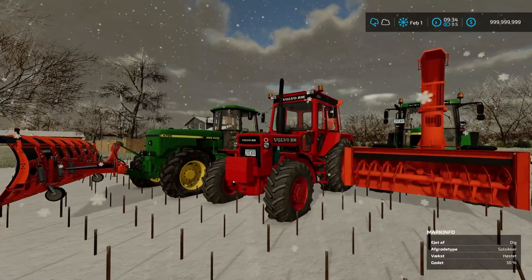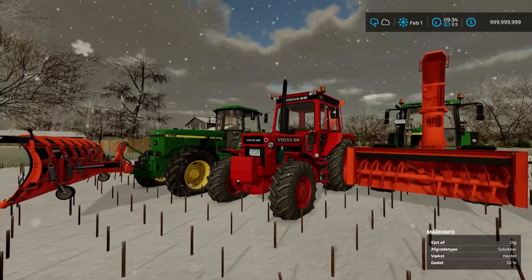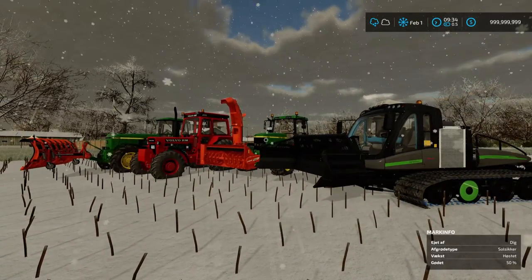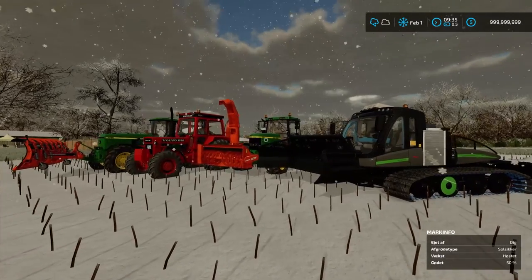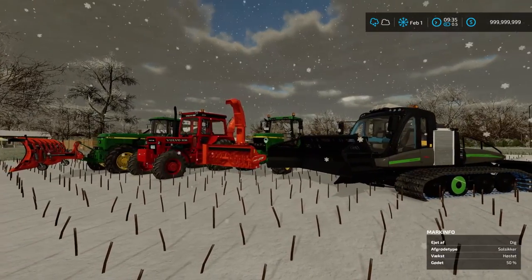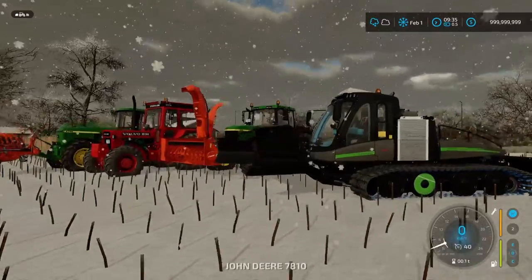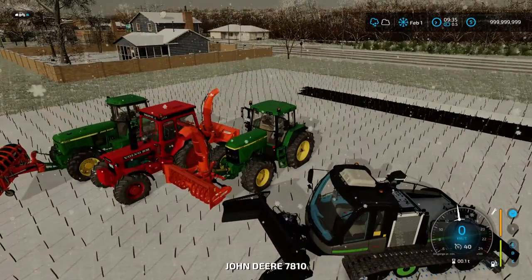So this is the lineup right here guys, it's looking quite cool. And of course, later in this video I will show you guys how to get snow in Farm 722 so that you can play with it too. But first of all, let's get into the 7810 and see if we can turn on that snowblower.